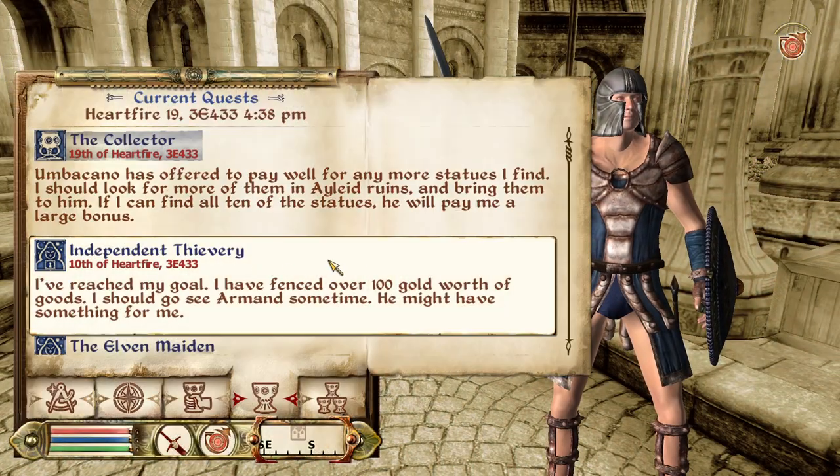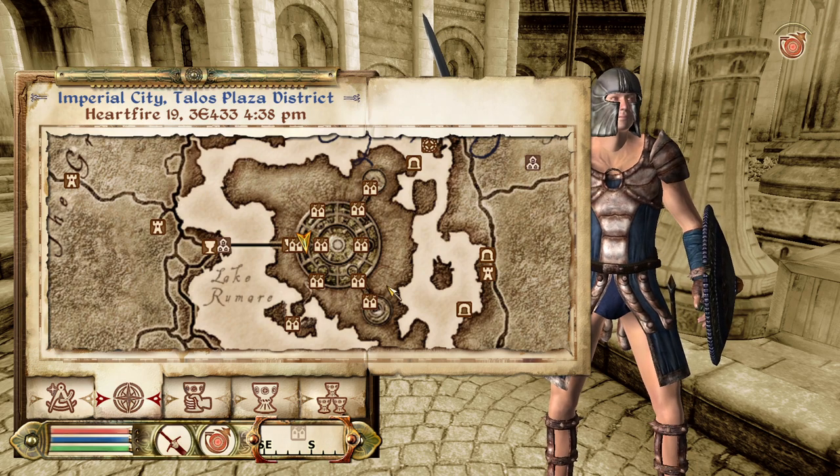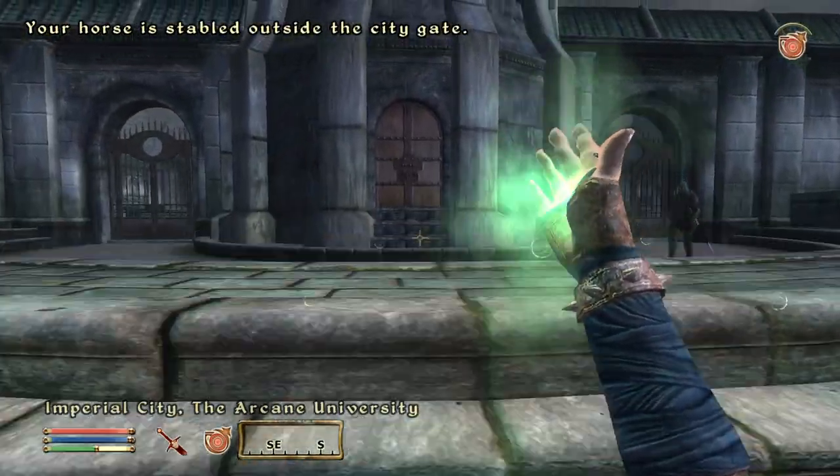While we're in the Imperial City, I need to speak to someone about the Arcane University regarding a cure for vampirism. Now that we're a vampire, we need to start that mission and get that ball rolling.